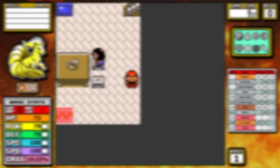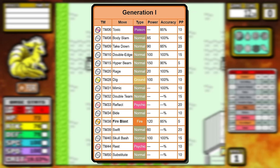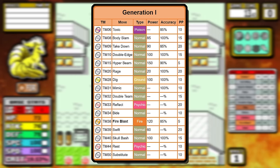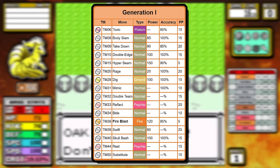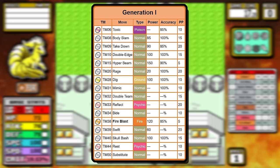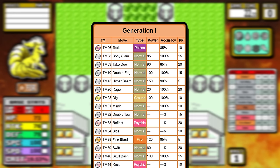All hope is not lost when you look at the TM learn set — you do get notable things like Body Slam and Dig, and those can be really helpful. The only real fire move that's going to do any significant damage is Fire Blast; it's going to be a little bit later before we get it, but it has really high base damage. The accuracy, though — 85% accuracy in Gen 1 feels like about 50%, but it is what it is.